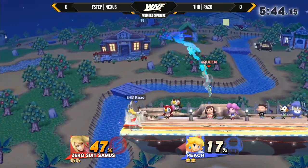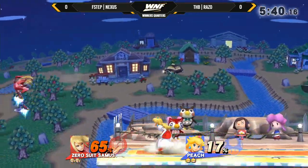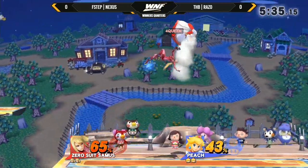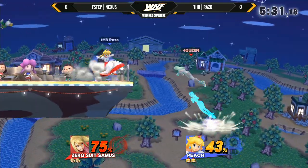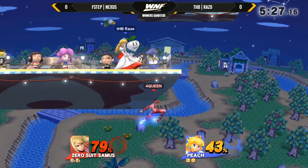Here comes Razo with these low percentage combos. We all know how much of a combo character Peach can be, especially on these fast faller characters. Now Nexus has his own opportunity, getting a couple up airs — only getting one up air for that. Razo with a reversal over back air, down air beating out, and now a footstool.